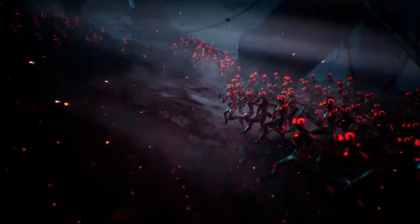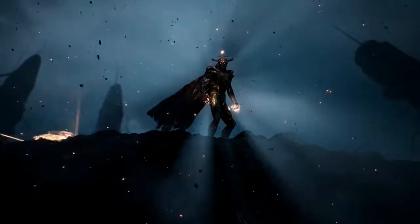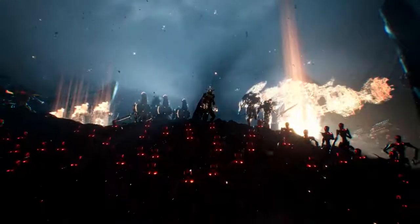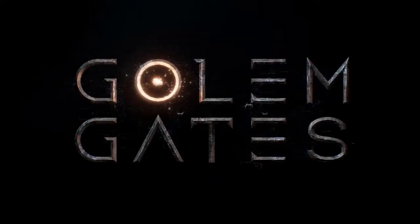The preview tutorial mission played smoothly and gave a good feel for the pace and flavor of the game. You begin with your leader named the Harbinger, who must survive the encounter and from his initial field of vision cast other creatures and structures. The creatures and structures are displayed as glyphs, aka cards.